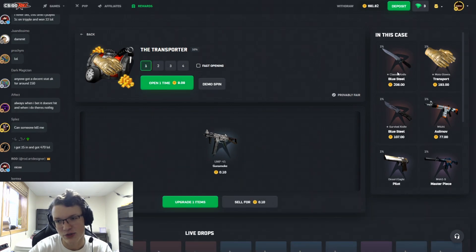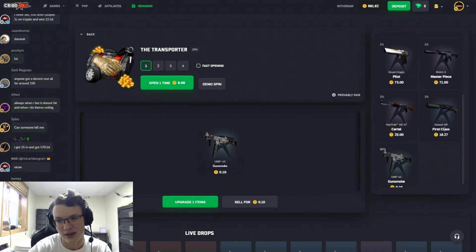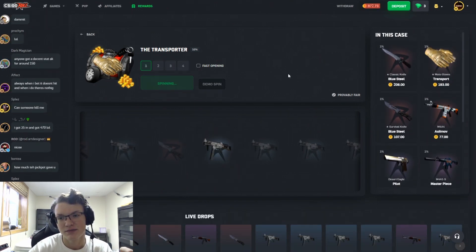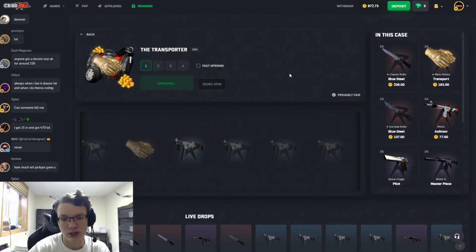If you guys enjoy, make sure you go on up to Rewards and enter the code Spiicy — if you're brand new that'll get you three free cases to get you started on site, or you can head on to Deposit and enter the code Spiicy there for a five percent bonus.